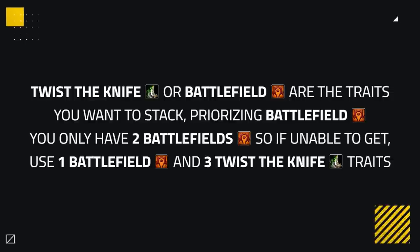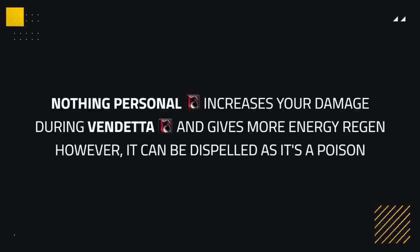Twist the Knife and Battlefield are the traits you want to stack as they give the most damage. Prioritize Battlefield as it gives more damage; however, you only have access to 2 Battlefields on your gear, so you're limited to a maximum of 2. If unable to get 2, you can use 1 Battlefield and stack 3 Twist the Knife traits. Having 1 Nothing Personal trait helps increase single target burst damage during Vendetta and gives energy regen, though it can be dispelled as it's a poison, making it less valuable against teams that can deal with it.